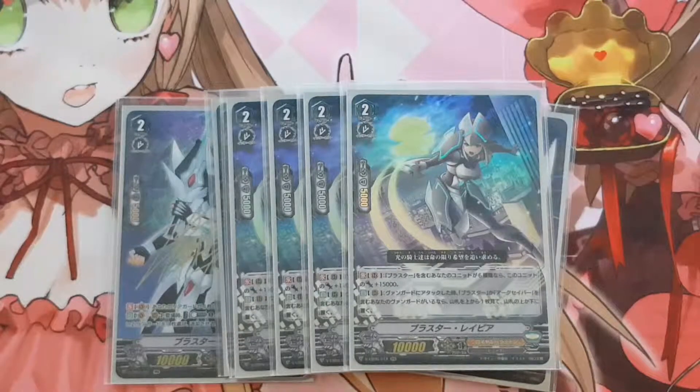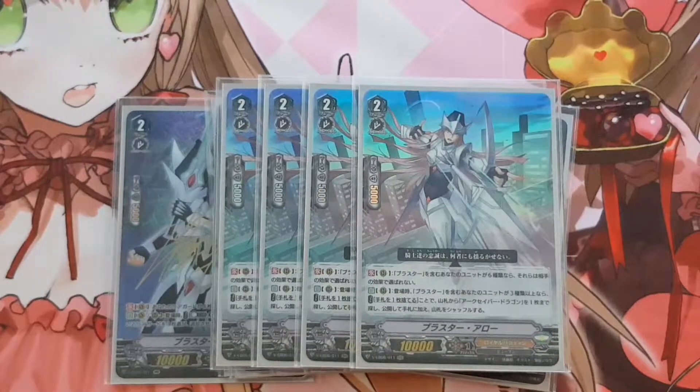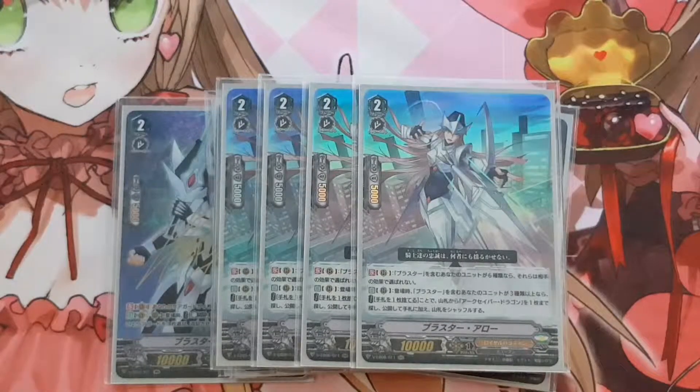Next skill: on rear guard circle when you attack a vanguard, if you have a vanguard with Blaster or Arc Saver in its card name, do the OTT — look at the top card, put either top or bottom of the deck. Next is Blaster Arrow. If you have 6 units with blaster in their different card names, they cannot be chosen by your opponent's effects. Note: this is choosing. So if your opponent is Kagero with Common Card Chimera — it chooses 3 units and retires the rest — if it cannot choose your units, you choose 0 and retire all. So this is actually pros or cons.